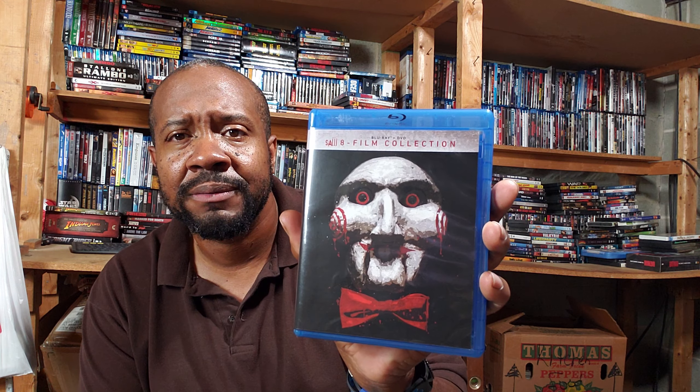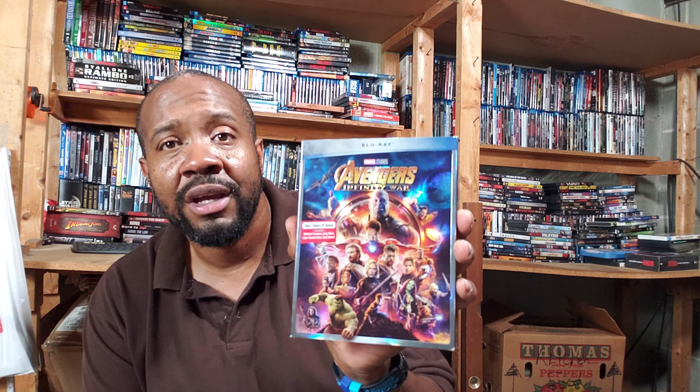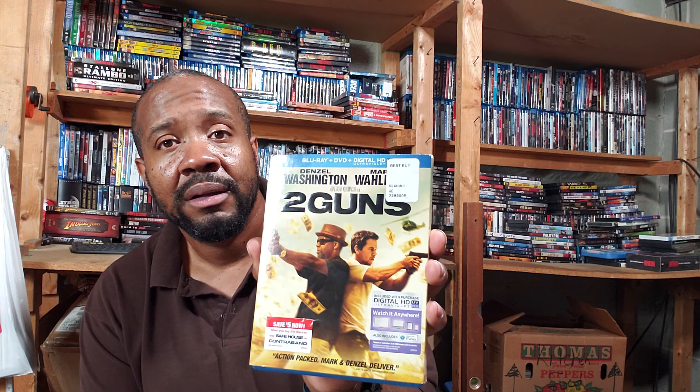Let's recap everything real quick. From Best Buy: the Saw Eight Film Collection. From Games and DVD Exchange: Twister, Precious, A Quiet Place, and Suicide Squad steelbook. From Goodies Disc Exchange: The Last Exorcism, Avengers: Infinity War, Two Guns, and Das Boot. Those are the Blu-ray pickups for last week. Sorry for it being late. This is Fun with Films — I'll catch you in the next video.